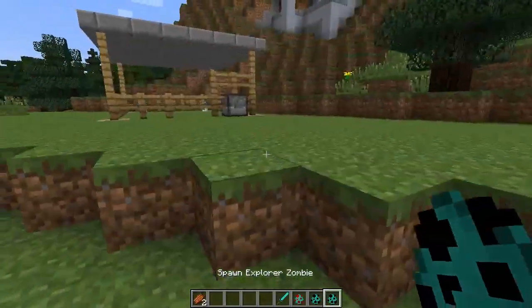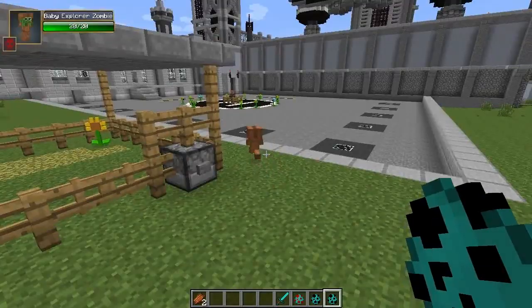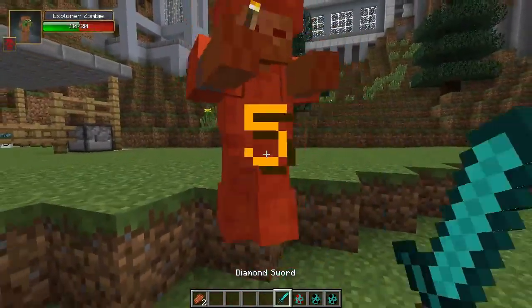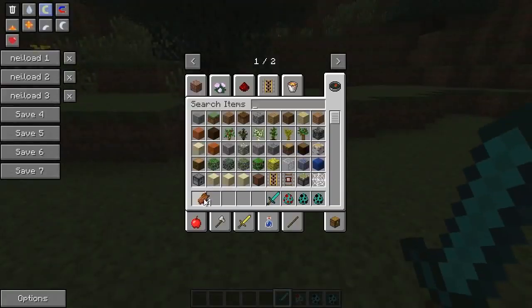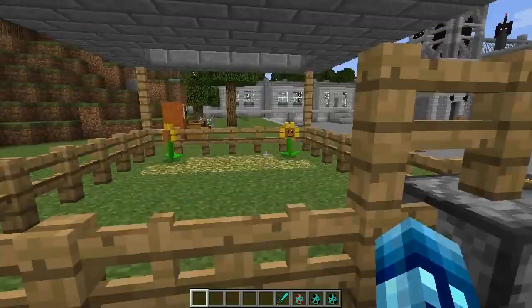Now it's time to show you guys the explorer zombie. It's a little baby explorer zombie — well, let him go die off over there. Anyways, this is an explorer zombie. He holds a torch, he's got armor on, and doesn't burn during the day either. He drops rotten flesh just like a normal zombie, and he might drop other things too — it may say on the website.